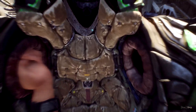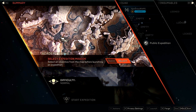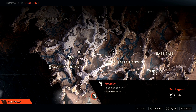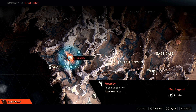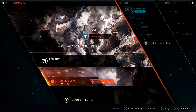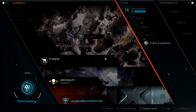What you want to do is get in your Javelin frame right here. Once you hop into it, go to select expedition mission, and you can pick one of these areas. As you can see it says free play — you want to click on one of these, so let's just click on this one, and you're going to back out.